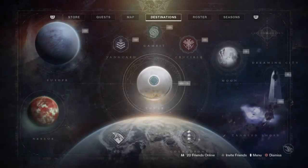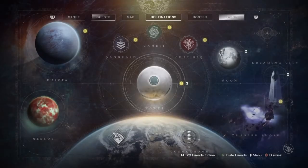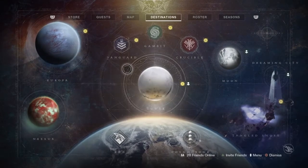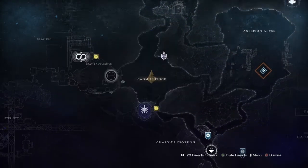All right guys, we're going to go over what's up this week for the weekly reset for Destiny 2. We're going to start over here at Europa because it's on the left side — we're going to go left to right. We got our Safeguard here, this is a pretty cool little challenge, pretty easy.